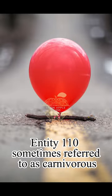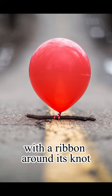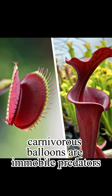Entity 110, sometimes referred to as carnivorous balloons, takes the form of a balloon with a ribbon around its knot. Like carnivorous plants, carnivorous balloons are immobile predators.